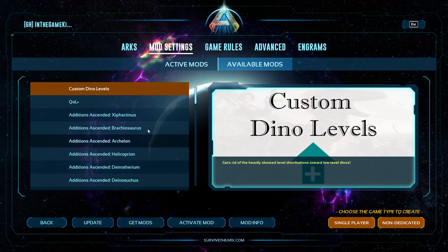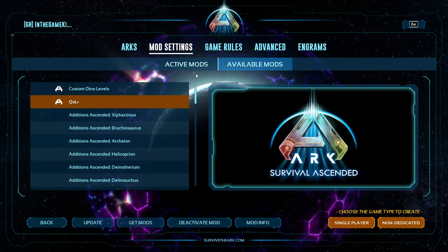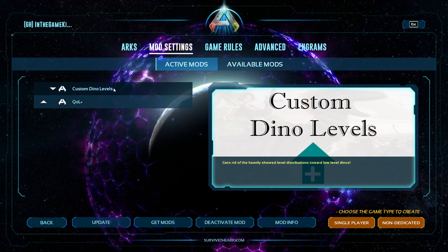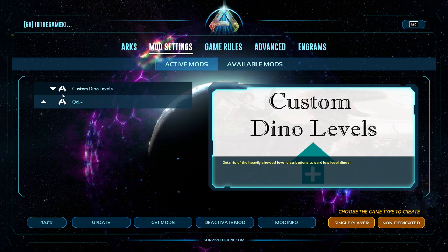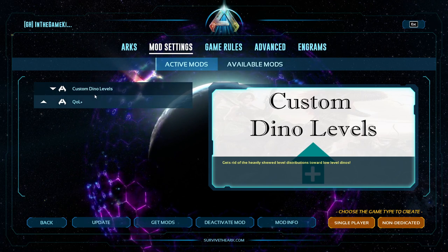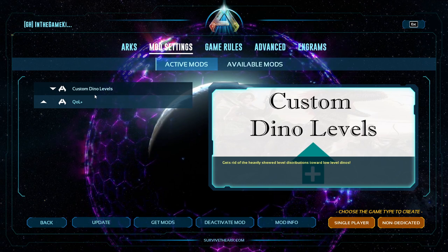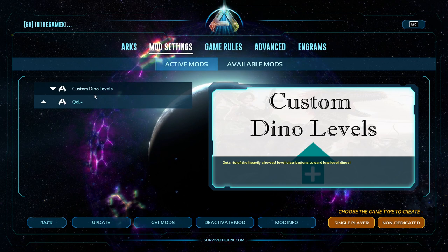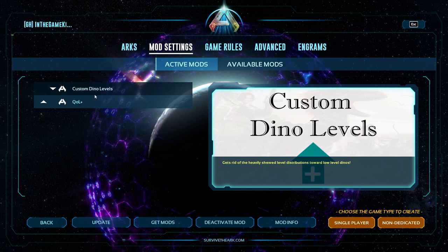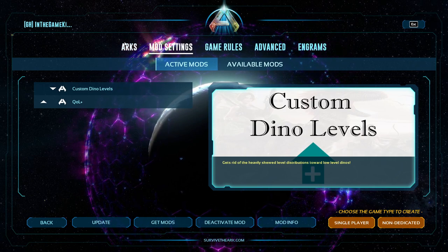In here you can see all of the mods you downloaded on the other menu. If you activate a couple of them, they will show up in the active mods list and you can change their priority. The top mod has the highest priority — if there's any conflict, the game prioritizes content from the mod higher on the list. Some mods need top priority; I personally haven't used one that does, but they exist. Read your mod description page before you turn them on.